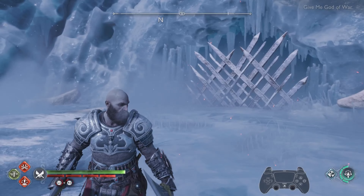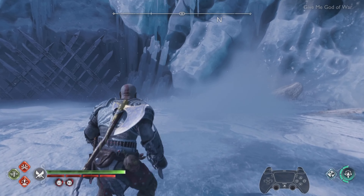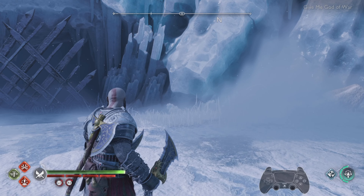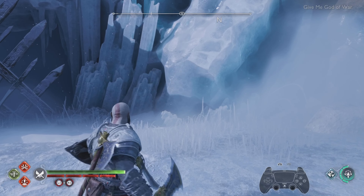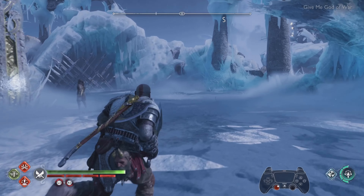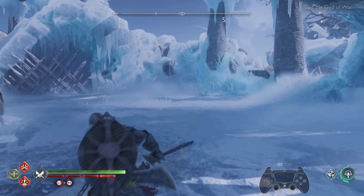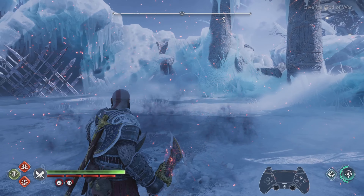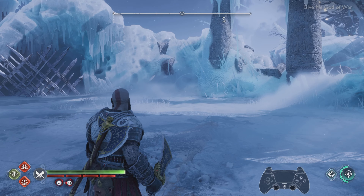When you smash the shield you will feel a little bit of vibration. At that point, press Triangle. There are two variations: the first is double tap Triangle — that's the most powerful one. The second variation is a single Triangle press.